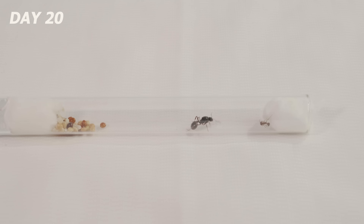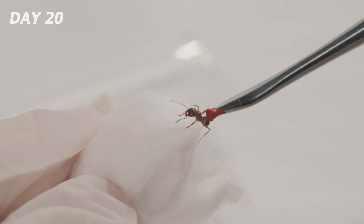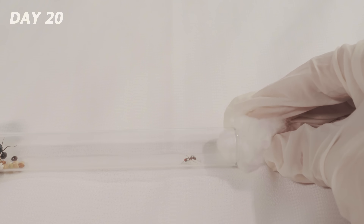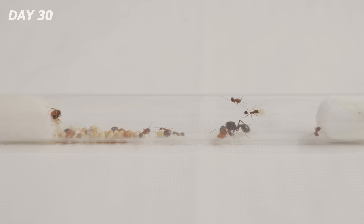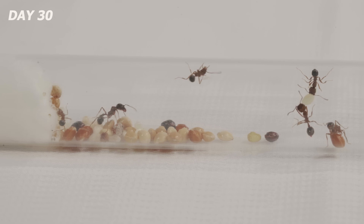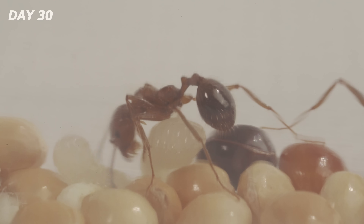Day 20. The first workers have arrived. To celebrate I marked one of them with a tiny red dot, so we can track her unique path as this empire grows. If you think that's a fun idea, let me know in the comments. The ant nest now has eight worker ants, each with its own mission — pampering the queen, hauling seeds, and babysitting the larvae like pros.